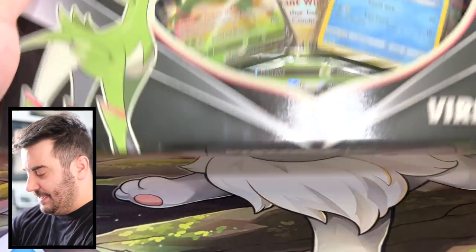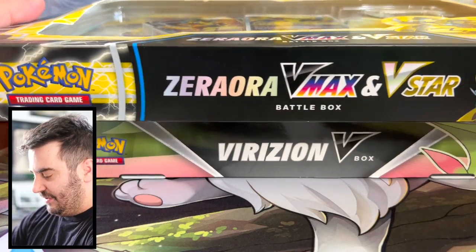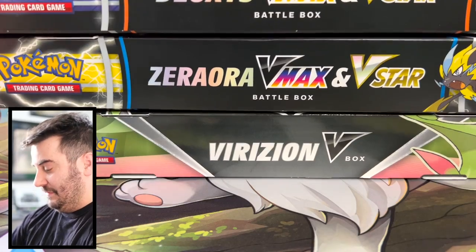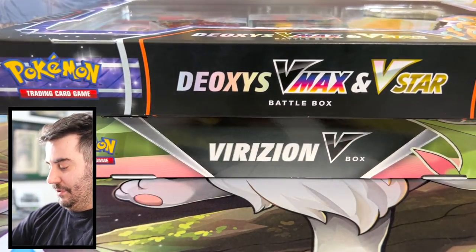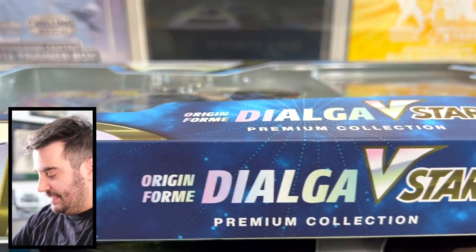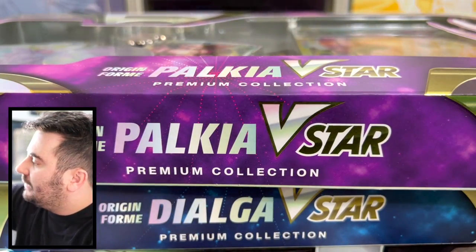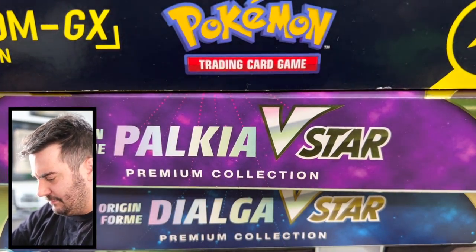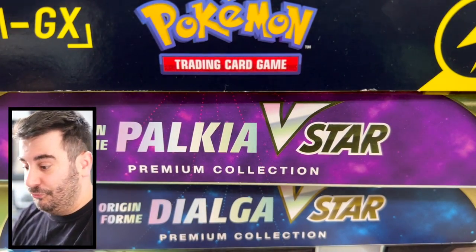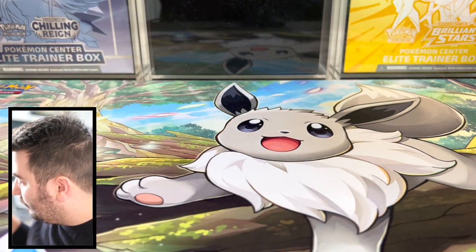I'm a little crazy. New boxes — we got the Virizion V-Box, the Zeraora V-Max V-Star, Deoxys V-Max V-Star. Get those three out. Then we picked up Dialga V-Star, Palkia V-Star, and the Zeraora Pikachu Premium Collection. So we got six boxes to go through. I'm going to open up these things as fast as possible, get everything out, and we'll take a look and open the packs.